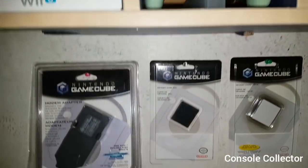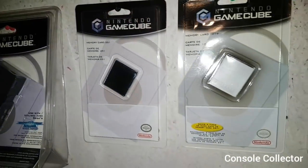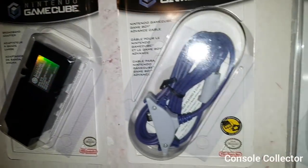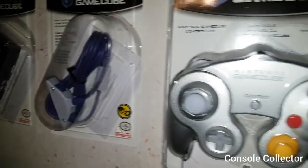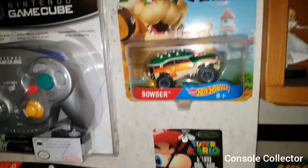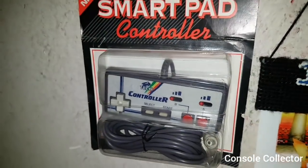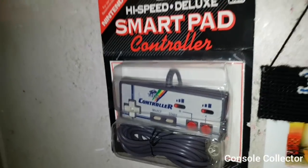Moving down here, we have some sealed GameCube accessories: the modem adapter, the 251 memory card, the 1019 memory card, broadband adapter, Nintendo Game Boy Advance cable to GameCube, sealed Platinum controller, and sealed WaveBird. Here's a cool Bowser car, then an Arcanine printed from my Snap kiosk, and just a sealed third-party NES controller — that's very nostalgic for me.